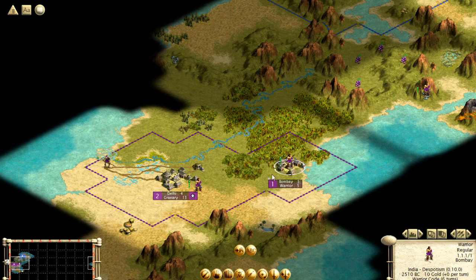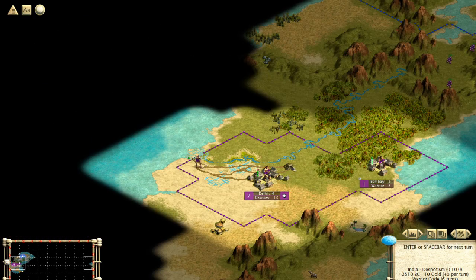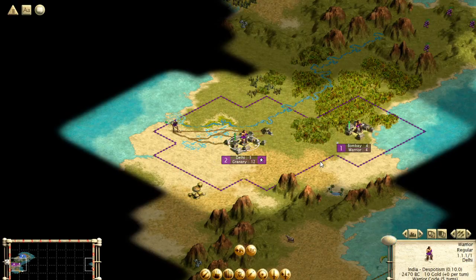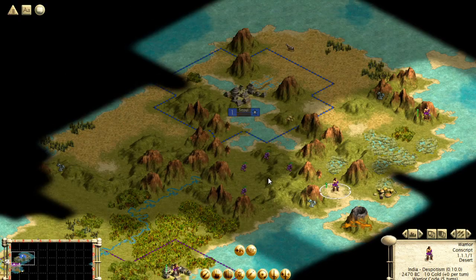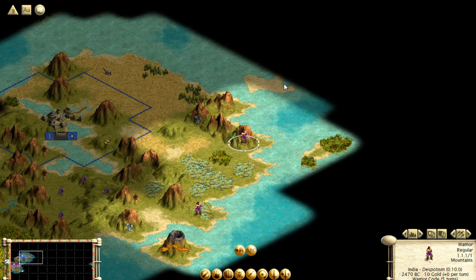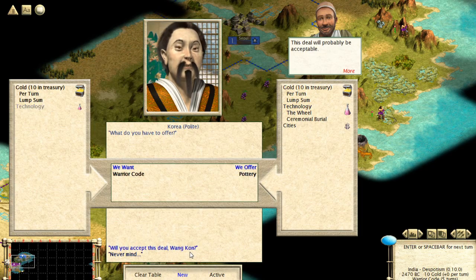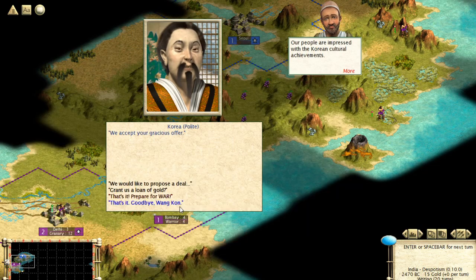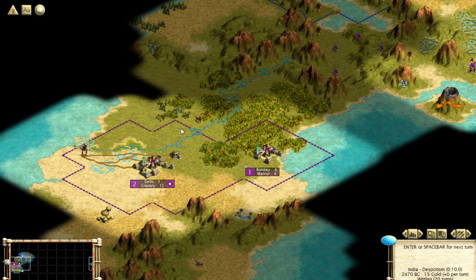We have iron working now, so we can see where the iron is on the map. Maybe we can prioritize putting a city near that iron. Generally you want to expand linearly — you don't want to expand too far away from your capital. The reason for that is cities further from your capital become more corrupt. Definitely build cities close to your capital first and then later spread out.